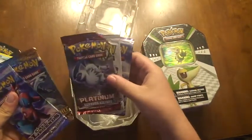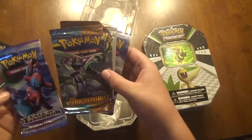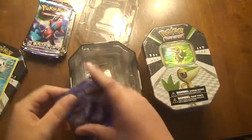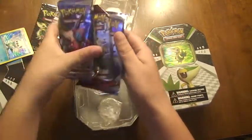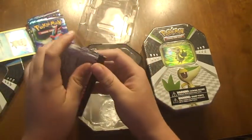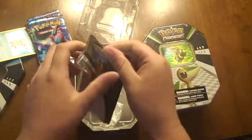So I got Call of Legends, Black and White, Platinum Supreme Victors, HeartGold, SoulSilver, Triumphant, and Call of Legends. I'm going to open the Black and White one first. This is the preview pack, so it comes with five. Let me open that.